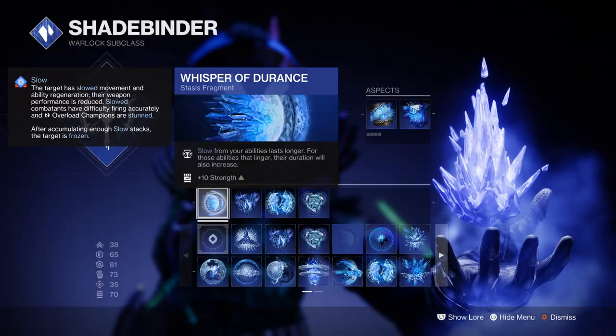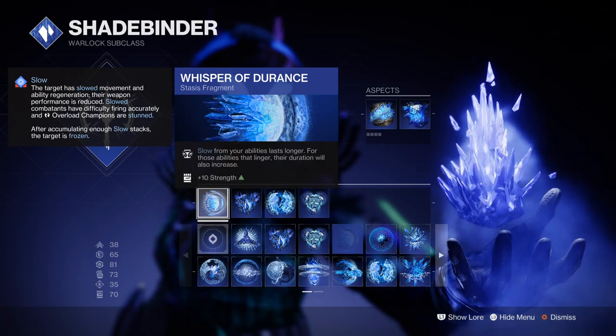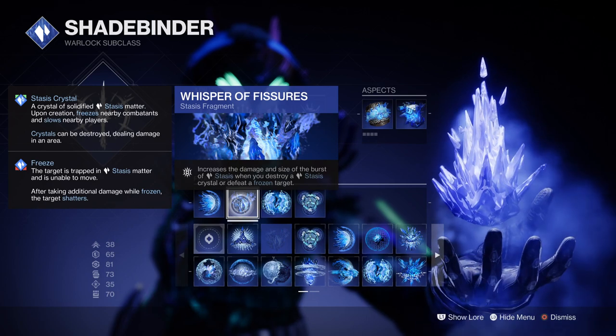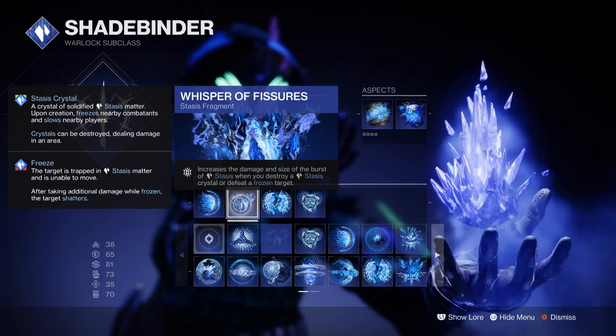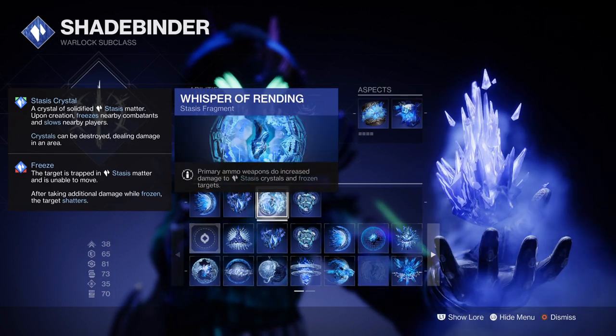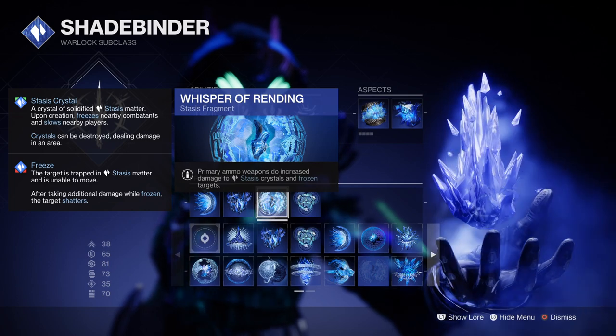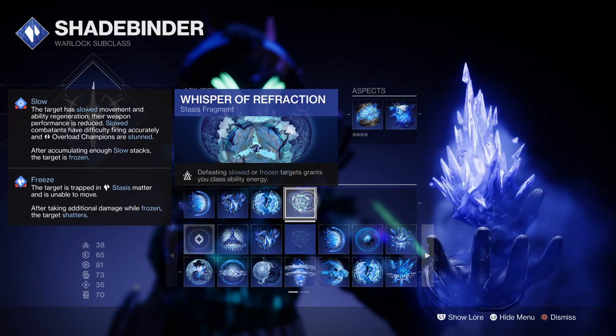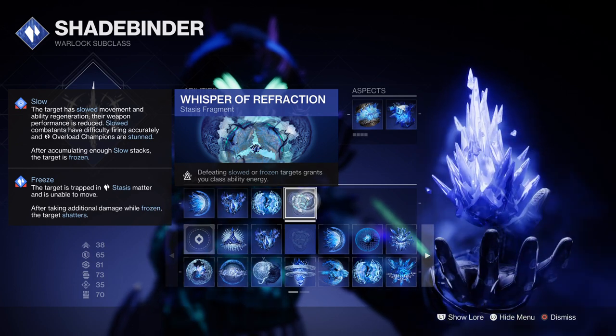For Fragments: Whispers of Durance where slow from your abilities last longer and linger longer. Whispers of Fissures which increases the damage and burst of Stasis crystals on frozen targets. Whispers of Vending which increases primary weapon damage against crystals on frozen targets by 43%. And Whispers of Refraction where defeating slow or frozen targets grant you class ability back.